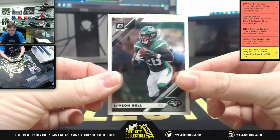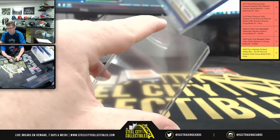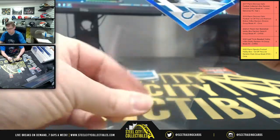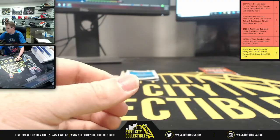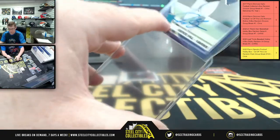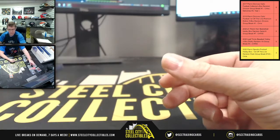Box five starts with Le'Veon Bell Jets and Smith Jr. Vikings out of 25 — 10 of 25. Then Ben for the Colts on this auto — 58 of 75. First up the line auto: Justice Hill and the Ravens, going to AFC North. We got Bengals Rodney Anderson and TJ Hockenson for the Lions.